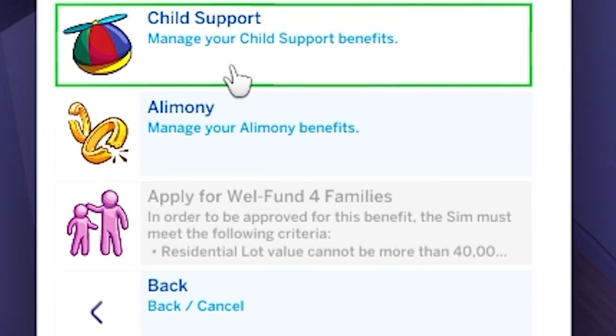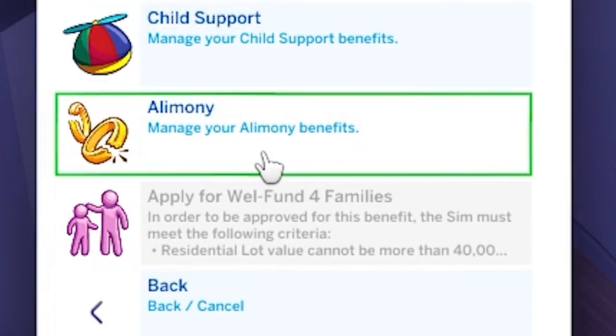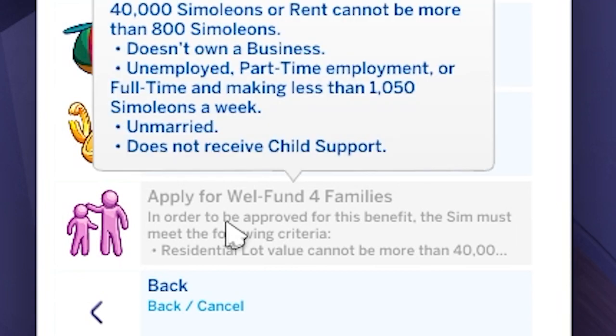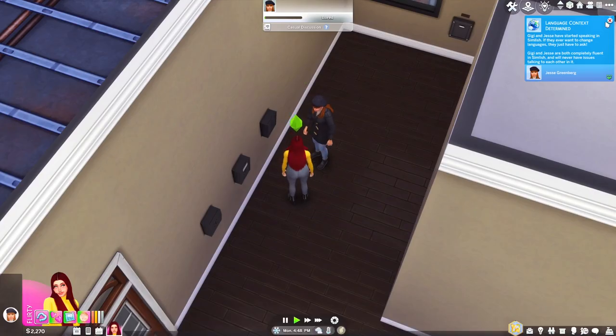It's a small percentage of their total net worth, so the richer your baby daddy the bigger the check. You can also get alimony benefits should you divorce from a sim. Down here we also see the option for a well fund, so if you are a low income family and you're in a sticky situation then you can apply for extra help. That was the billing portion.